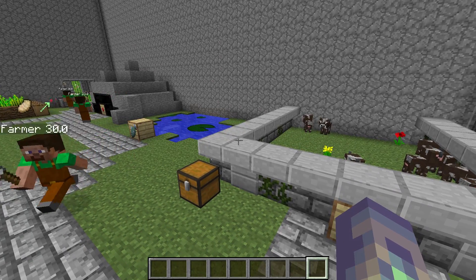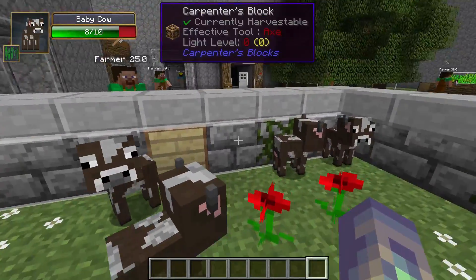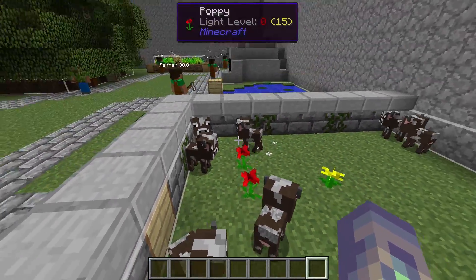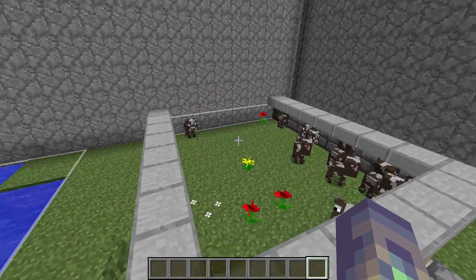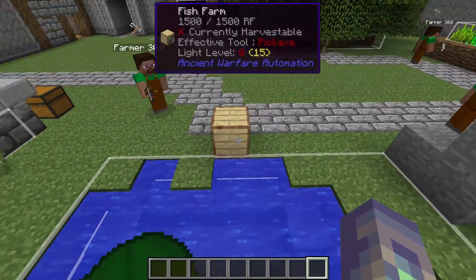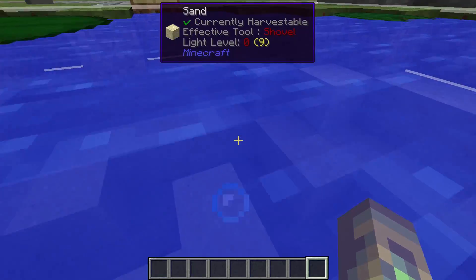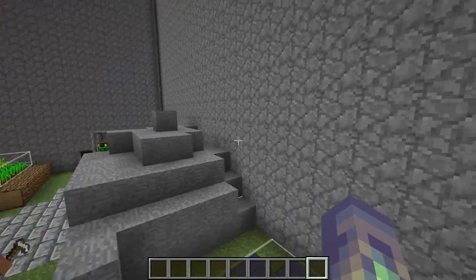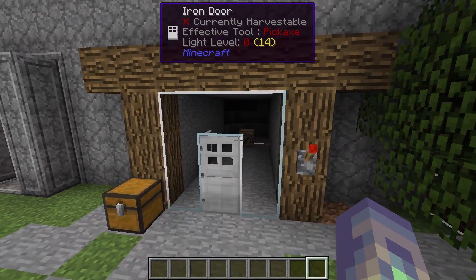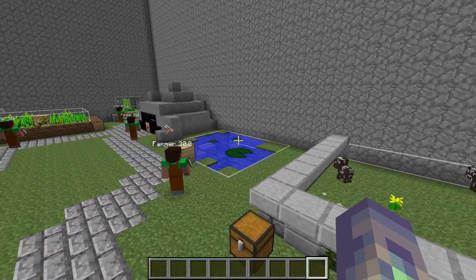Before we move on, here's an important point about bounds: the bounding box starts and in most cases finishes its work at the level it's currently on. Here, the bounding box is placed on the same level as the farm, so cows at that level — but not below or above — will be harvested. With a fish farm, the bounding box is one level below so it doesn't have to be underwater. And the mine harvests everything below its block, going straight down to bedrock within the bounding box.